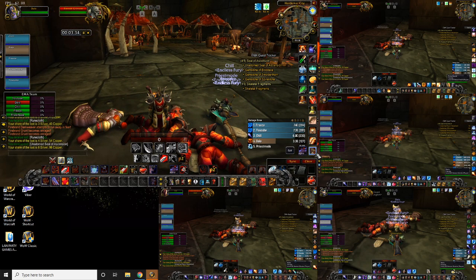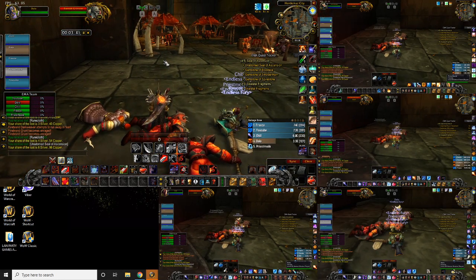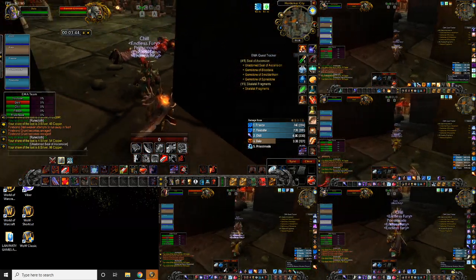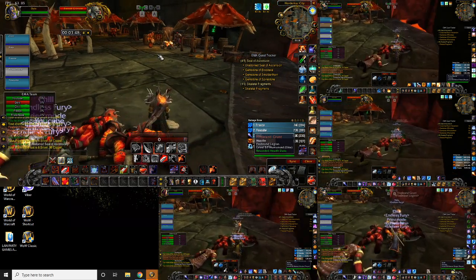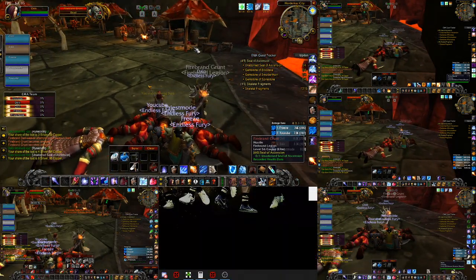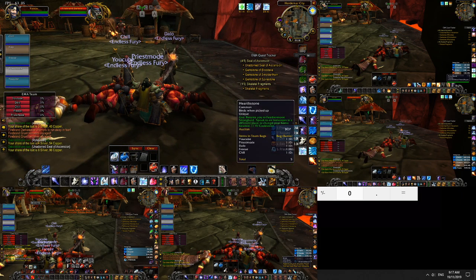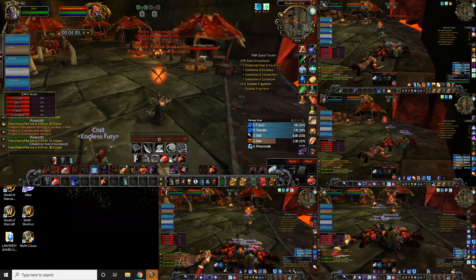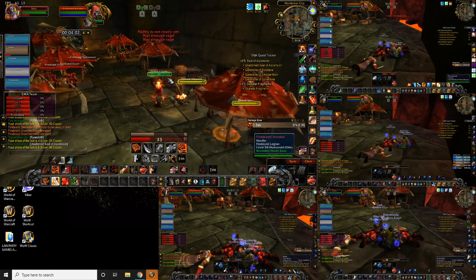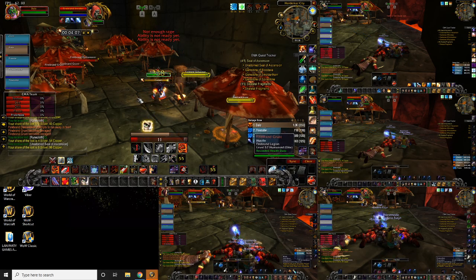There's a mob down here called Bannock — he's a rare spawn and I've actually managed to find him. He drops the Plans for the Arcanite Reaper. He's not here very often, so this is pretty lucky that he's here for this run. I'm just being very cautious of these guys — I don't want to aggro a second pack.